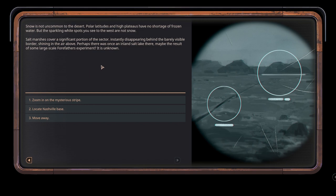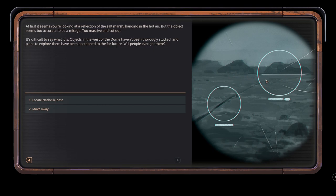Snow is not uncommon in the desert - polar latitudes and high plateaus have no shortage of frozen water. But the sparkling white spots we see to the west are not snow. Salt marshes cover a significant portion of the sector, instantly disappearing behind a barely visible border shining in the air above. Perhaps there was once an inland salt lake - it may be the result of some large-scale forefathers experiment. At first it seems we are looking at a reflection of the salt marsh hanging in the hot air, but the object seems too accurate to be a mirage, too massive and cut out.